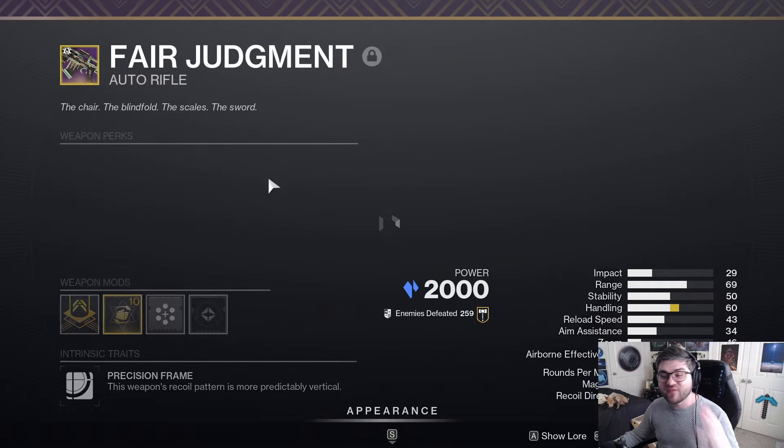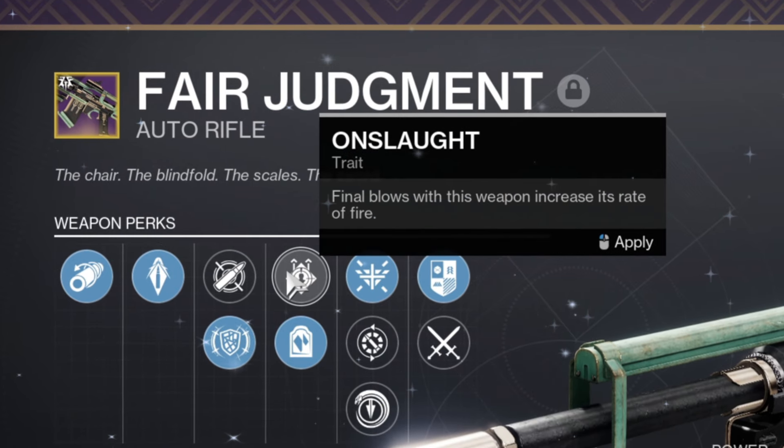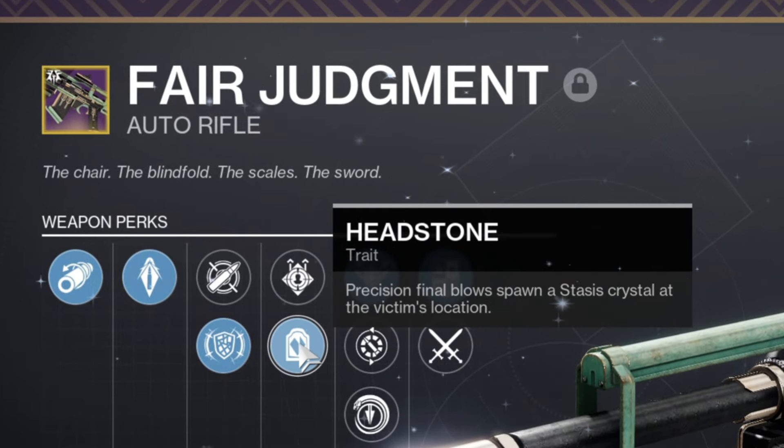So what is this weapon? This is the Fair Judgment. It's going to be a precision frame stasis auto rifle, and it comes with Dynamic Sway Reduction, Onslaught, Rhyme Stealer, and Headstone.